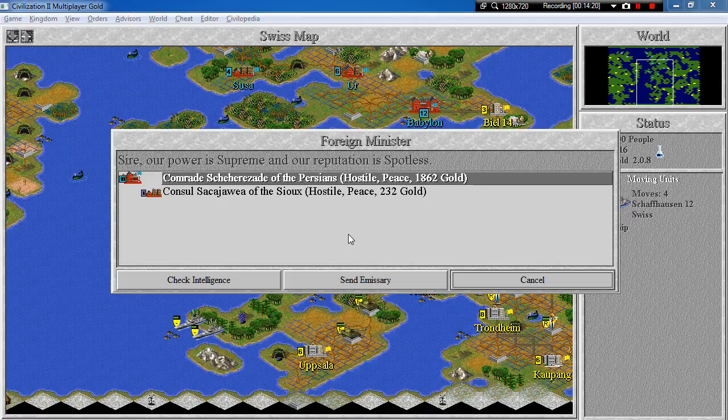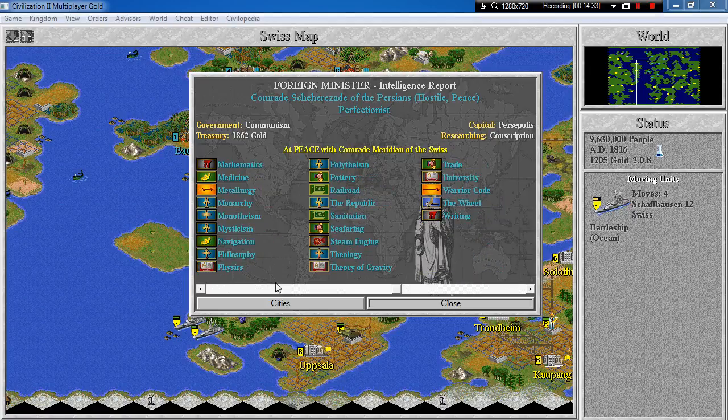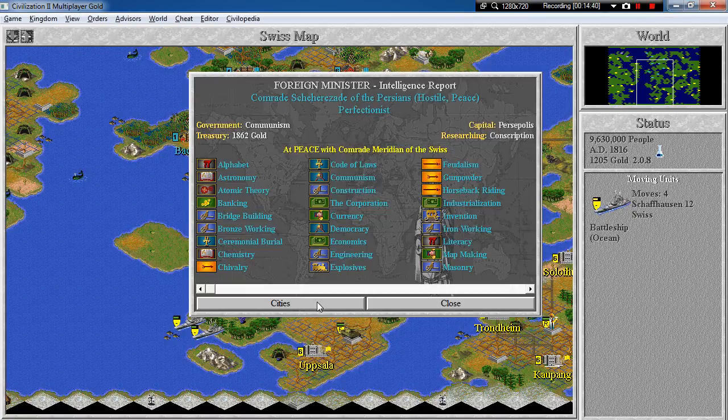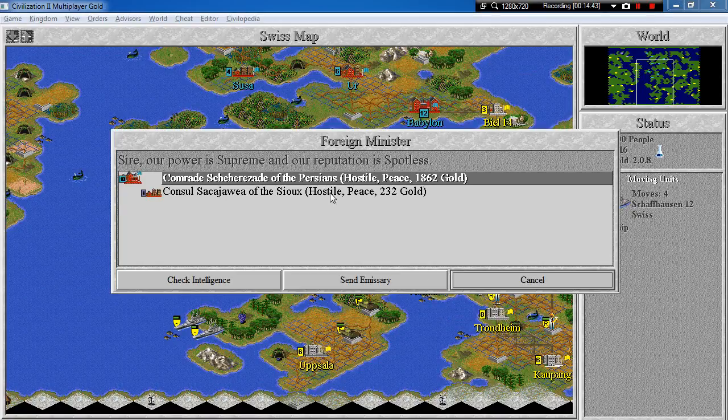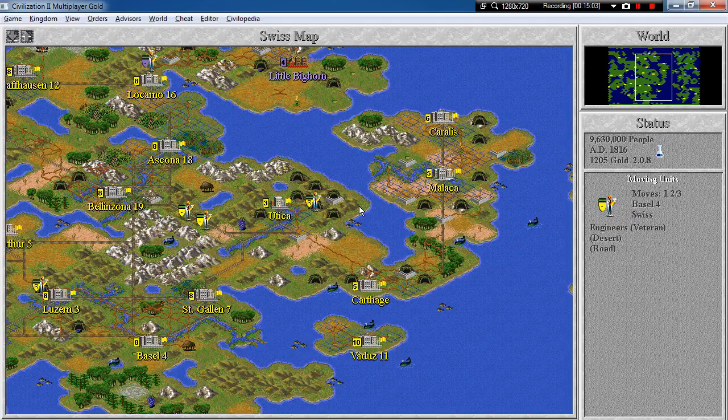We are at peace with the other civilizations — Persians and Sioux. Let's check the intelligence. They are at communism, researching conscription. It will be a little bit harder to deal with them, but no big deal. They have a lot of cities — eleven cities. So we'll let them be. And we will also let Sioux be for the time being. I told you I will destroy Sioux last. Just go along the shore and try to update our intelligence on the Persians.